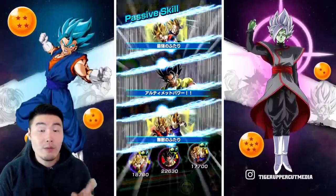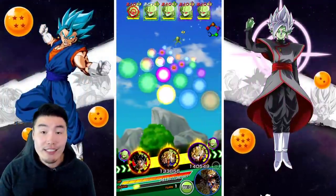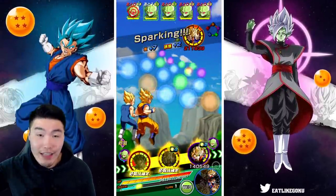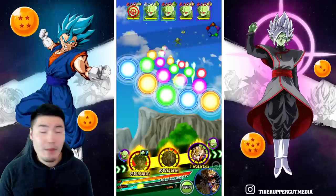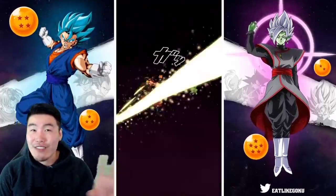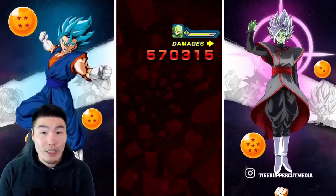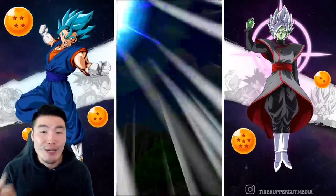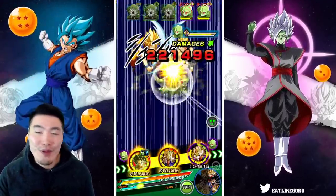Another thing to keep in mind is that the lower the level of a link, the easier it is to level it up — the more likely it will increase after a fight. And the higher the level, obviously the harder it is to level it up. From what I've seen, it's really easy to level from one to five, but then between five and ten — especially for the last couple of levels like eight, nine, ten — it's really, really rare. Some people have spent up to 10 stamina bars for one increase from level nine to level ten.